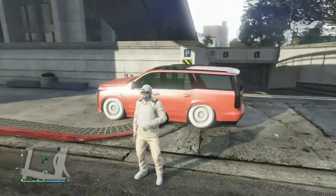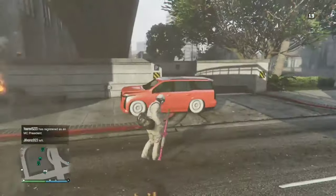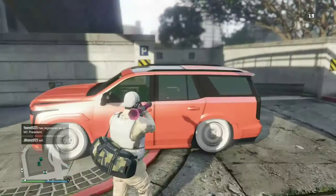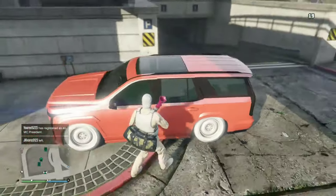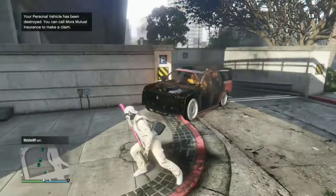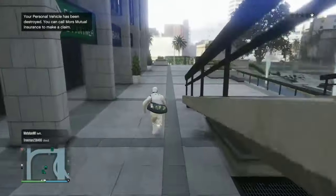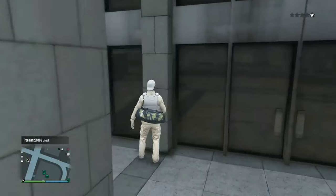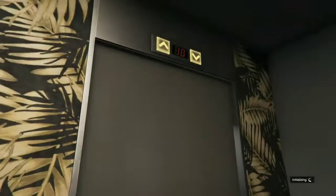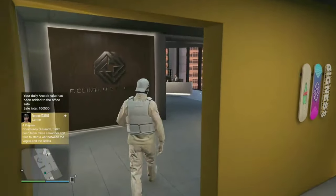Okay guys, check it out, today is January 18, Thursday. We're going to show you how to do the God Mode at the Agency quick hot fix, quick workaround. Let's go inside my agency. This is a hot fix, a workaround — a lot of people are saying Agency God Mode is patched, but check it out.